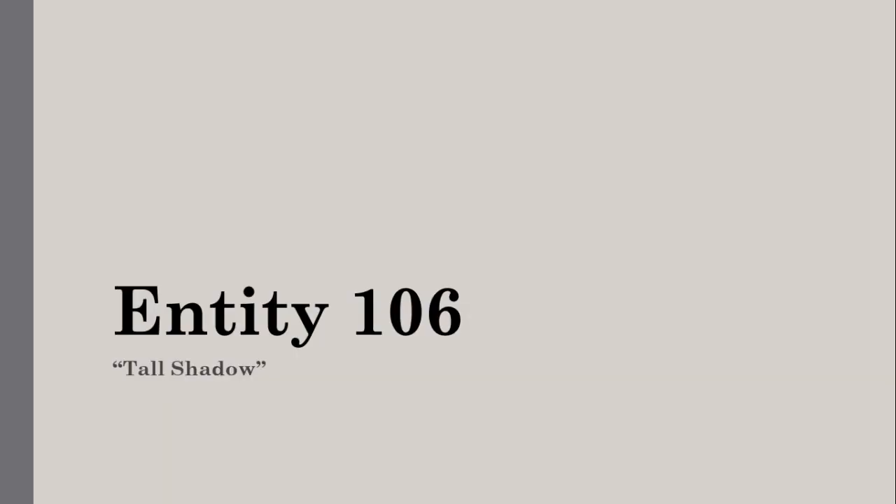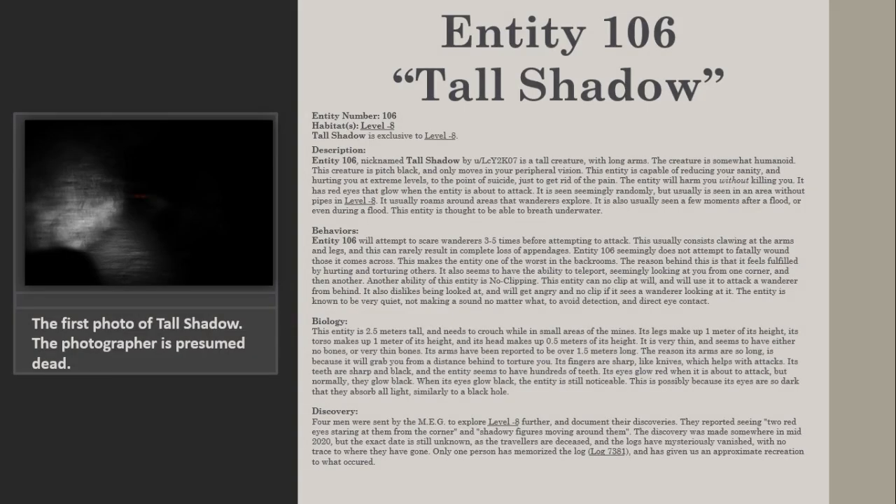Entity 106 — Tall Shadow. Habitat: Level minus 8. Tall Shadow is exclusive to level minus 8.